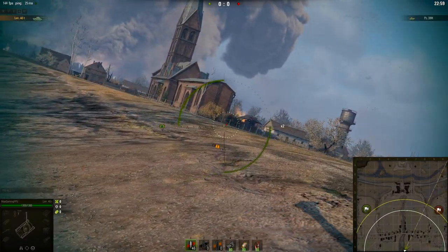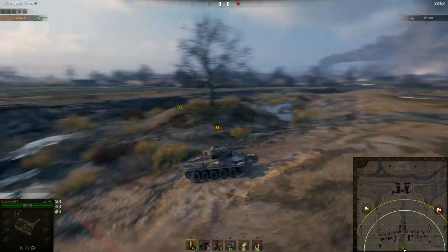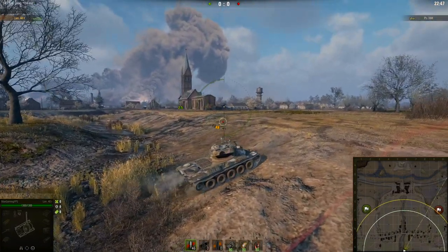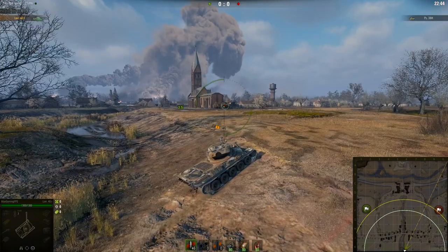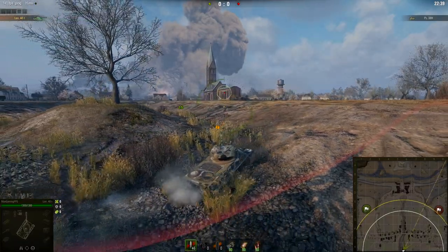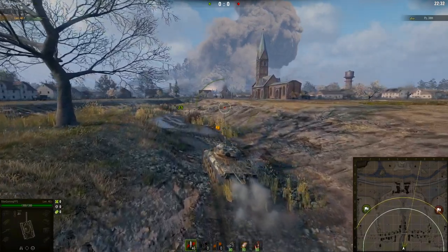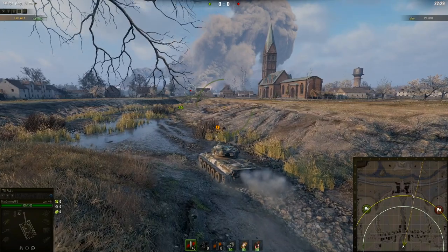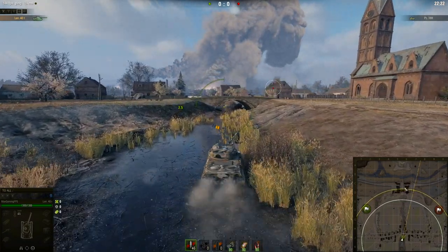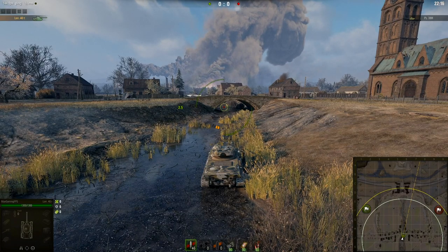Over the other side it's a little bit more tricky. You might be able to do the same thing but it seems a little less sloped. As soon as you peek up to that point, because they're higher up they've got a direct line on you. So yeah, this spot is nice and fairly balanced. I would recommend going here in your medium tanks — there's not much else you can do apart from go over there. No point going into the middle of the map from the beginning in medium tanks.